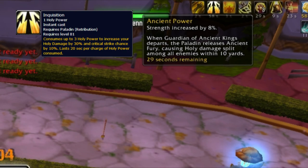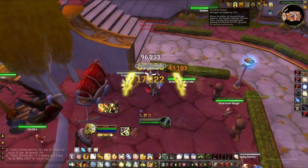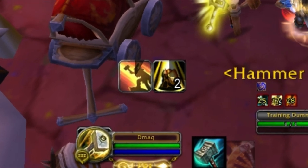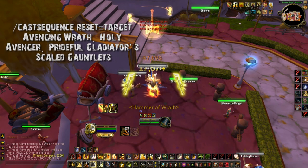You get the most out of your Holy Power that way. From there, I wait for my Surge of Victory — a buff I get from my proc trinket, my Prideful Gladiator's Insignia of Victory. When I have this proc, 12 stacks of Guardian, and Inquisition active, that's when I use my one-shot macro.